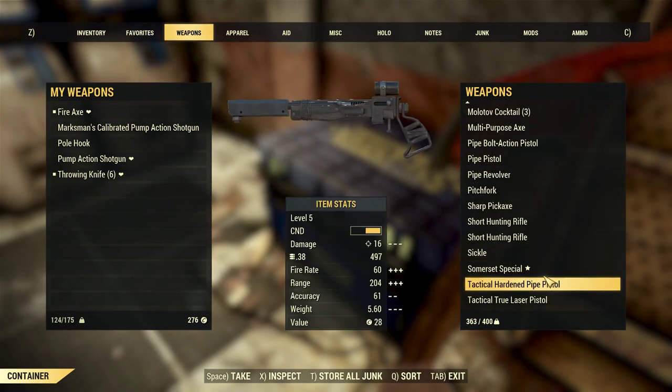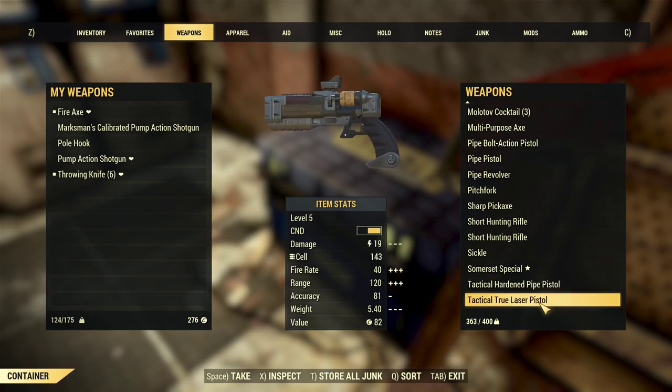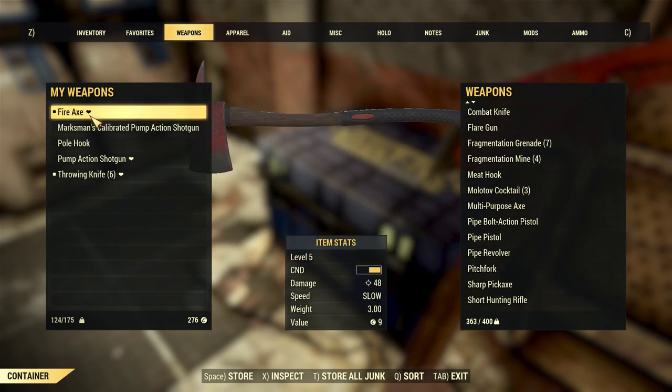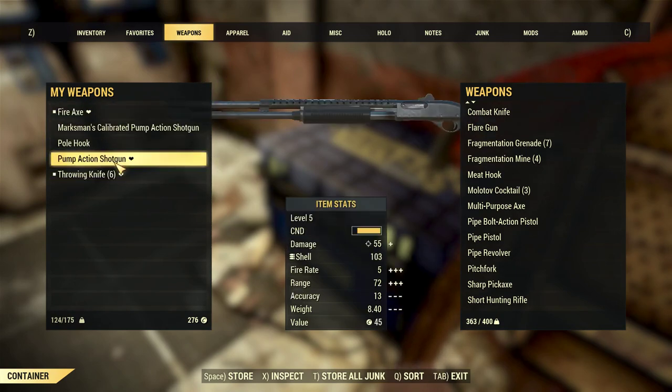Unlike Fallout 4, Fallout 76's personal storage can only hold 400 pounds. Whether it's Reddit or Twitter, everyone has realized it is not enough and is clamoring for Bethesda to increase it.